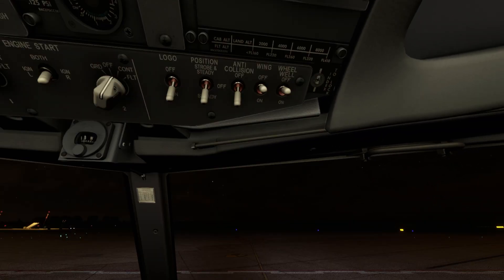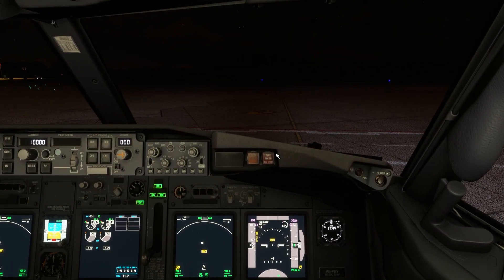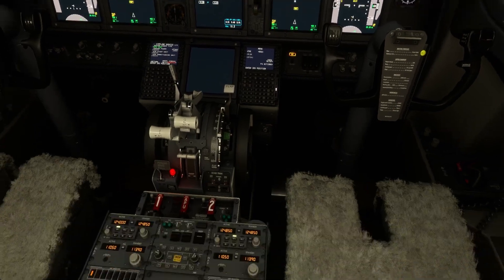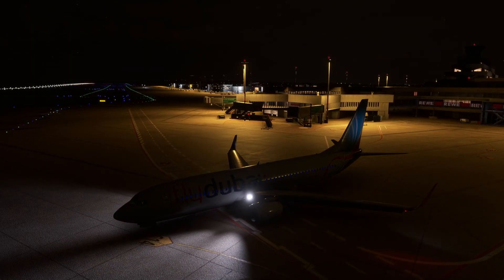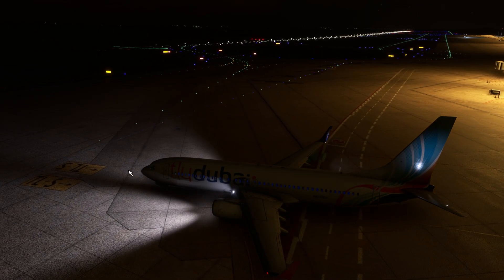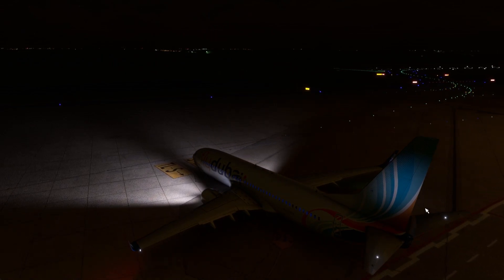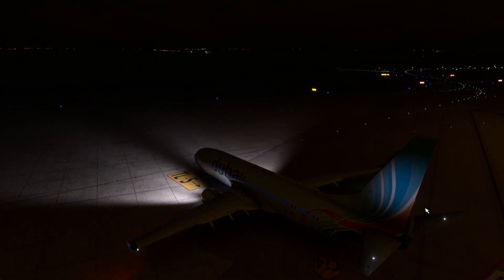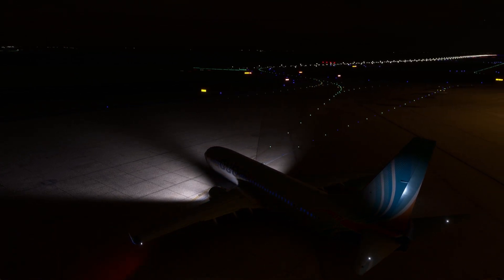Logo lights on, anti-collision on. Right side clear. Guys with the pin — looks amazing. Parking brakes released. Thank you guys for joining me and see you on the next video. Take care.